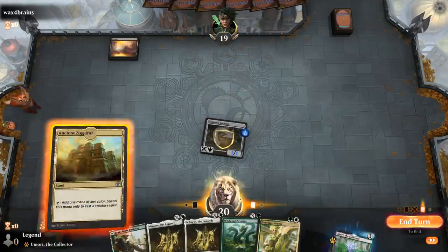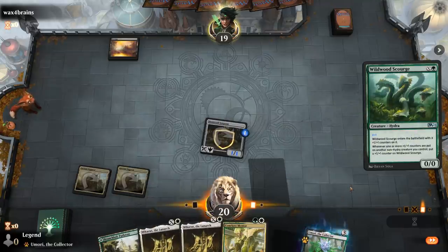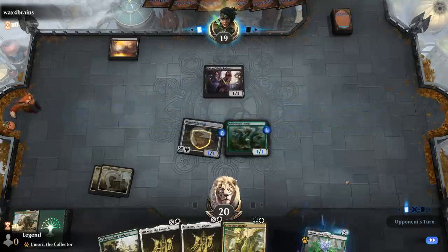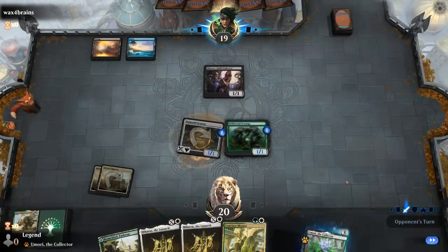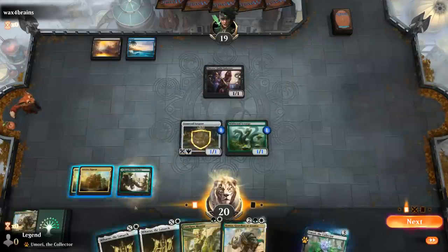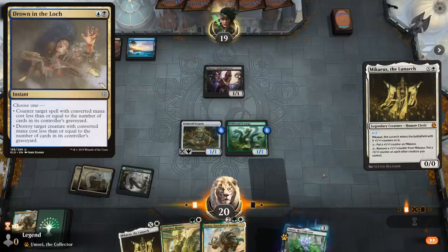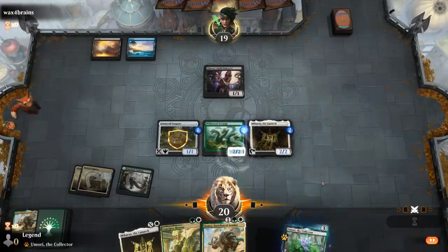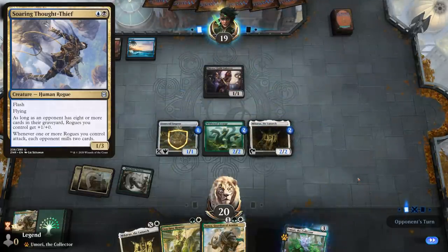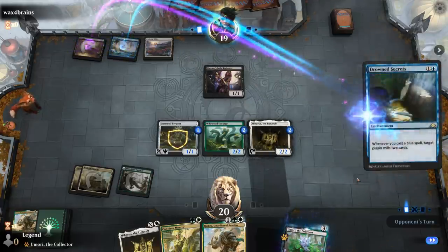Opponent seems to be holding an instant — probably Fatal Push. I could bait it out with Michaeus for 1 since we have a backup, but we'll just go with Scourge instead. It's going to be a Thieves' Guild Enforcer — some sort of Rogues deck. Hamza is an excellent draw. Let's go for Michaeus, which cannot be countered by Drown in the Loch since the converted mana cost on the stack is 3. And next round we can already play Hamza — there's Drowned Secrets, so it's more of a Mill deck than a Rogues deck.